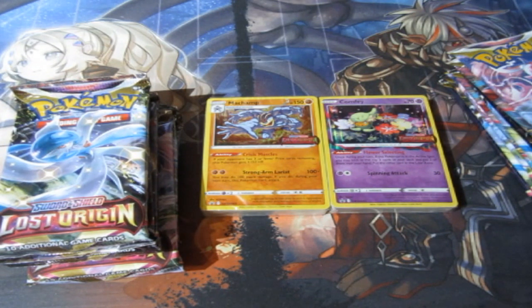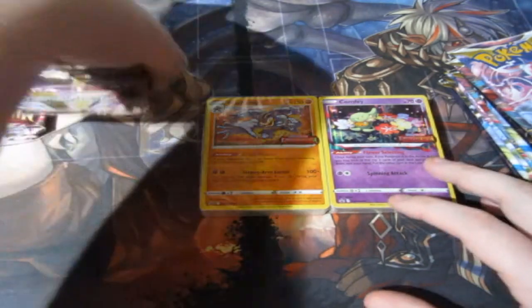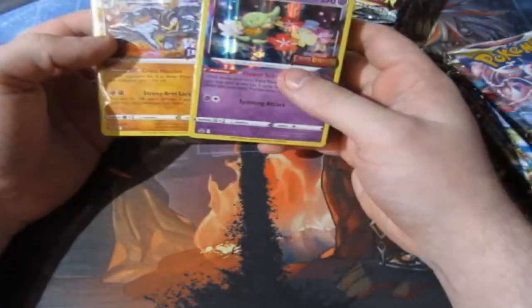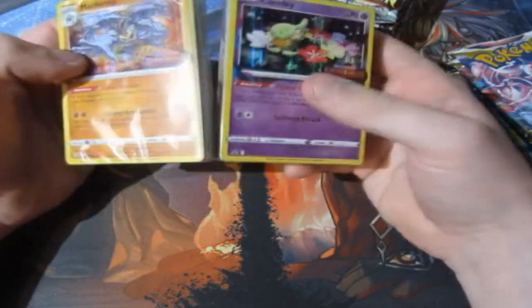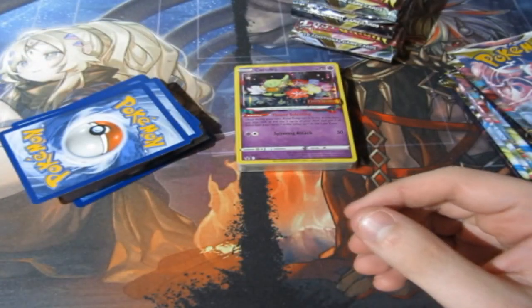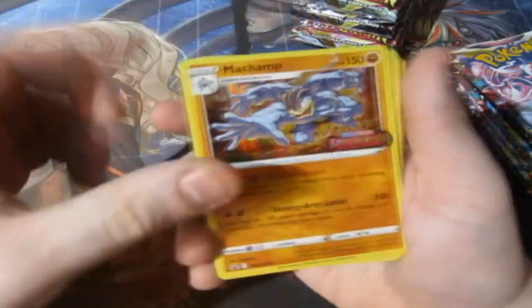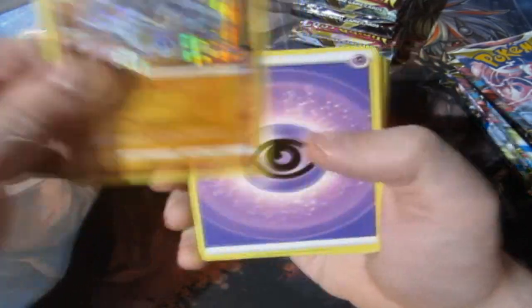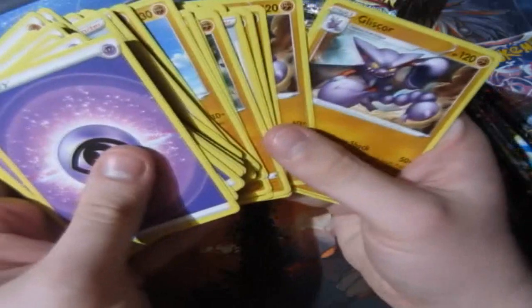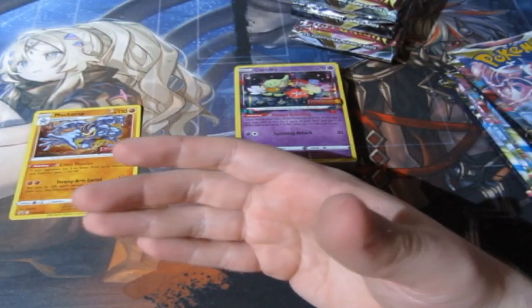I'm going to put those pre-release boxes to the side because they actually do hold value. These are pre-releases — a lot of people keep them sealed. For me, I don't really want to keep them sealed because I do keep the actual sealed products sealed. These are just the stuff that you already know you're going to get. I'm not really too bothered. Here is your code — and it's gone. There's your Machamp. You can go ahead and see the price. You get yourself a pretty much freshly built deck, so you can get yourself prepared. Nothing special — put them to the side.